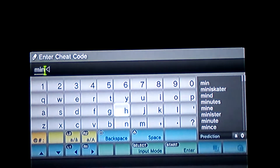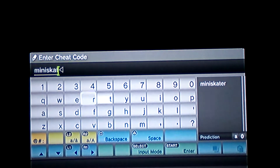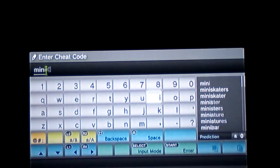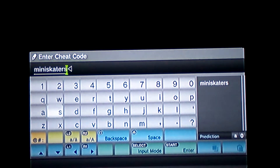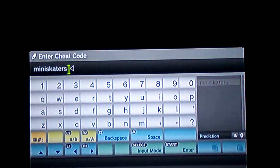Hold on, I'm trying to figure out what it's called again. Oh, that's mini skaters! You want to type M-I-N-I-S-K-A-T-E-R-S and then press enter or start. It says enabled — that means it's working.